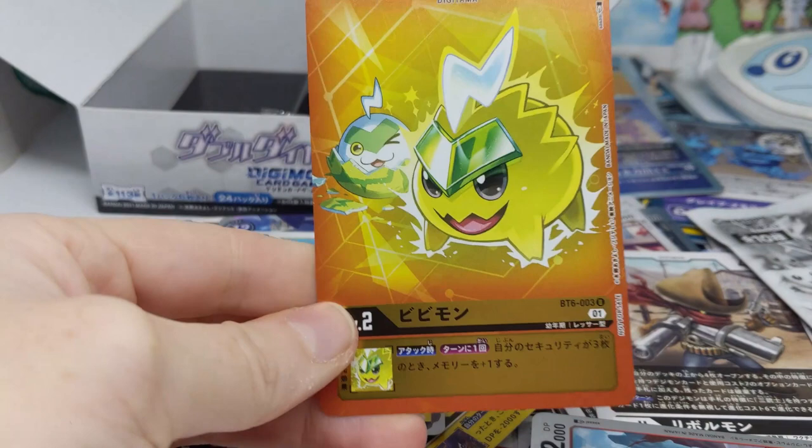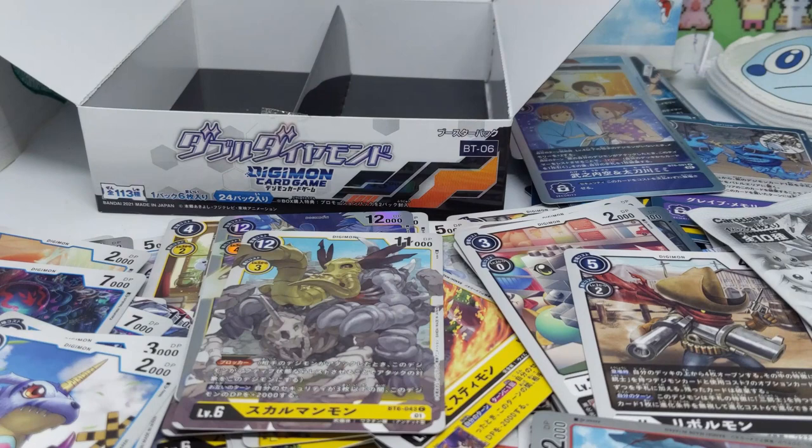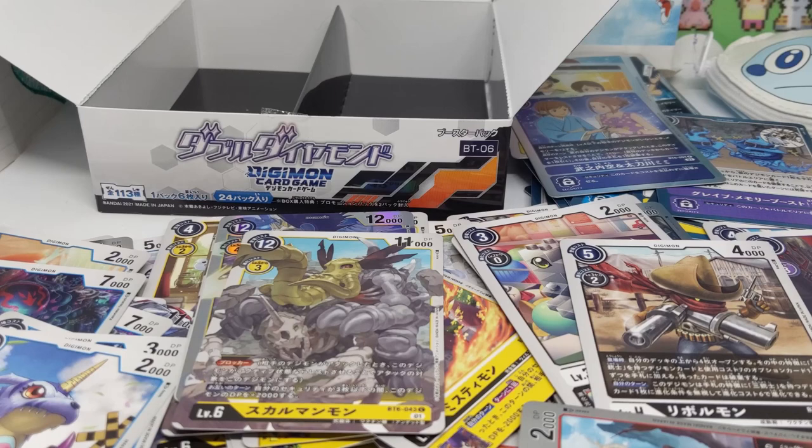We got Pulsemon's baby evolution — adorable, it's Pipimon! I'll put that over here because I keep my alt arts separate. Now for the second box topper — snip snip snip — and it is Angelomon!